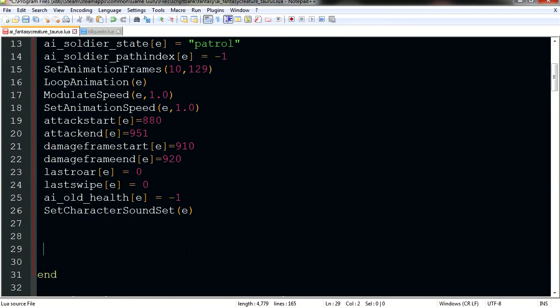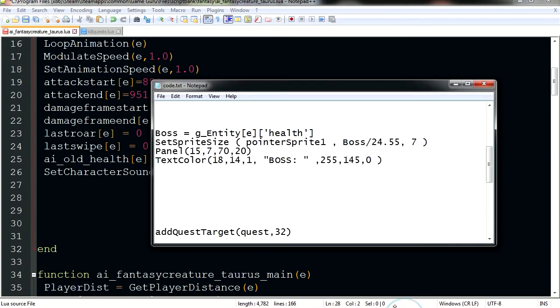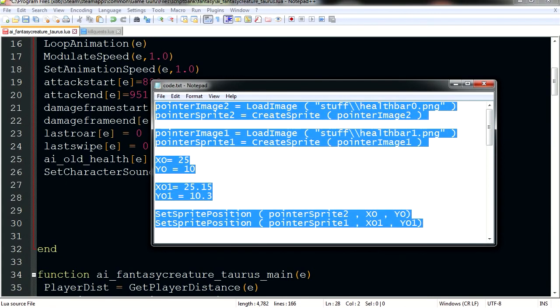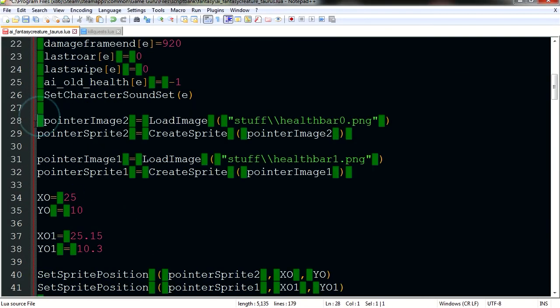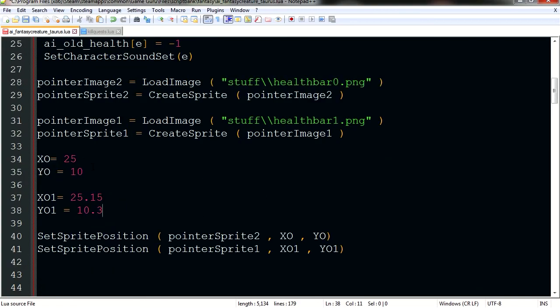I have some code here that we are going to paste - we are not going to type it, to save time. I will leave this code in the description below so you can just copy and paste it. I copied the same code for the cursor for the kill quest. Make sure you have these two files for the health bar under this folder. If you don't have that folder, just make a folder and call it 'stuff'.